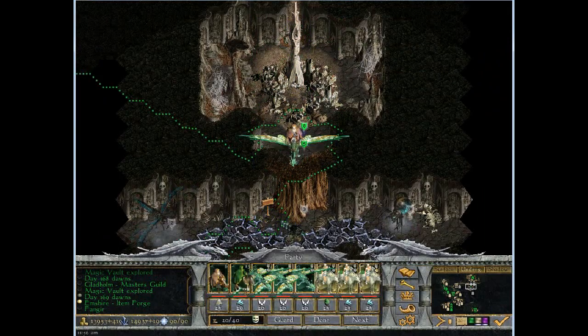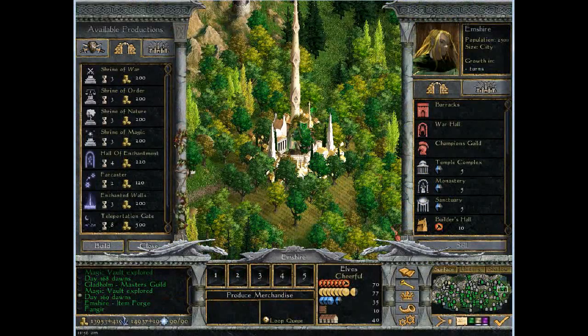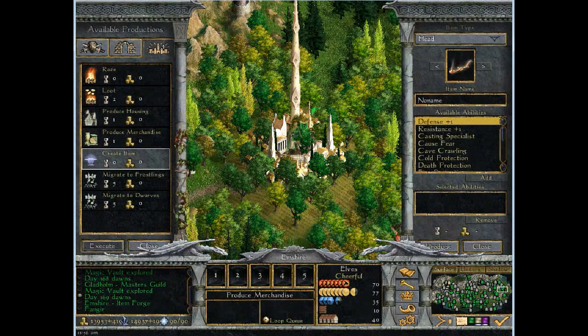The magic hall. Now that you have an item forge, I'd like you to create an item. How about a piece of torso armor? That looks like this. You can only have three things on an item.